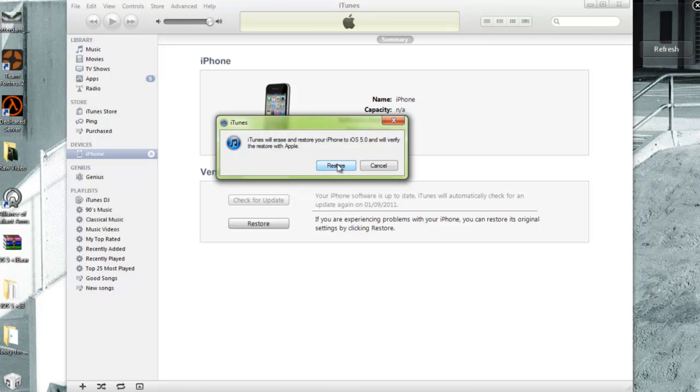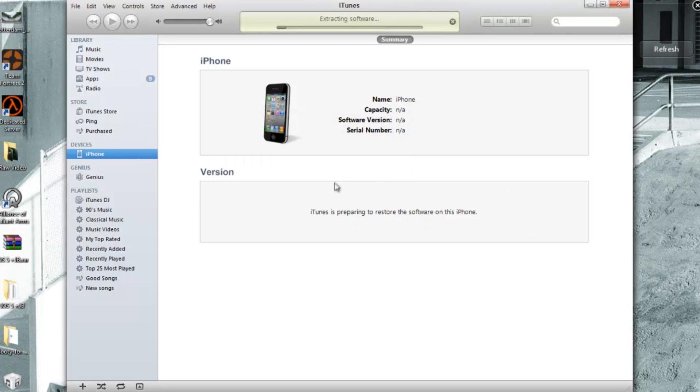Once you click this, you will have iOS 5 on your device and you will be able to load it up. You won't even need a computer to set it up - you can do all that on iOS 5 beta 6.